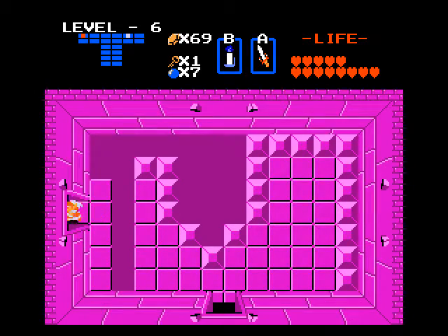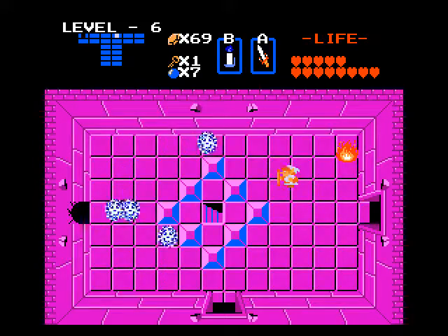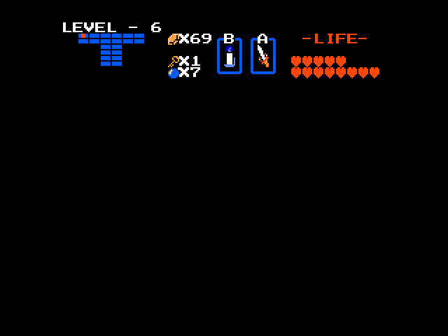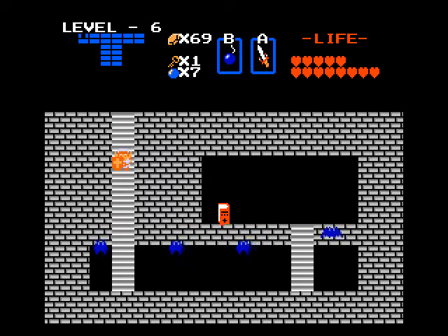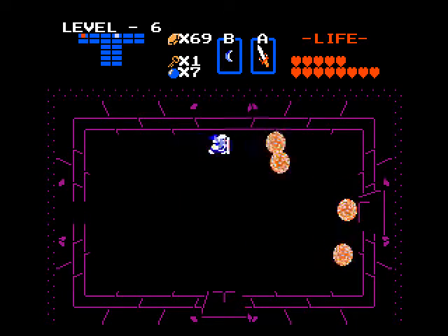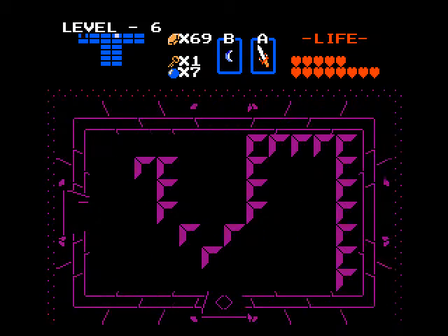Where is the candle? Let's push the block the right way this time. In here we're gonna pick up — there's our magic book! Now our wand can shoot fire. Now we can make a beeline for the end of this dungeon.